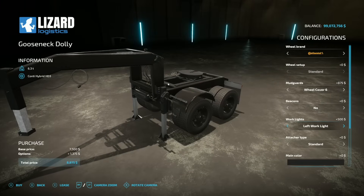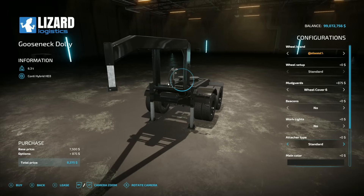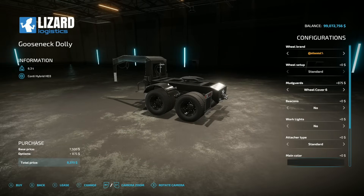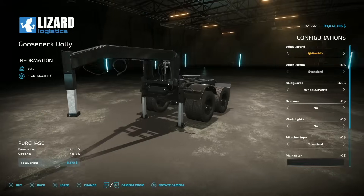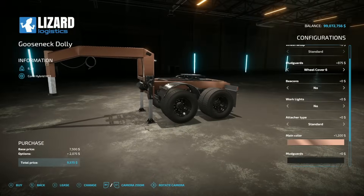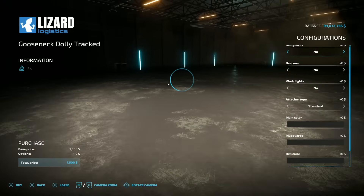Working lights come as left only, right only, both, or none. Attachment type is either standard pickup truck style or Zarian, so you can use the 5000 if you want — very handy. The saddle track attachment is included, which is a pre-order item for Farming Simulator 22, though most PlayStation players couldn't get it. All different colors are available including Nitro Blue Aged. Mud guards, rim color, and license plate round it out.